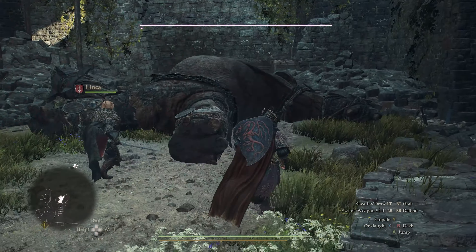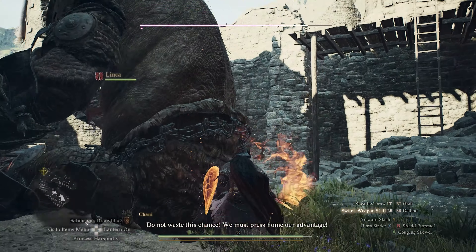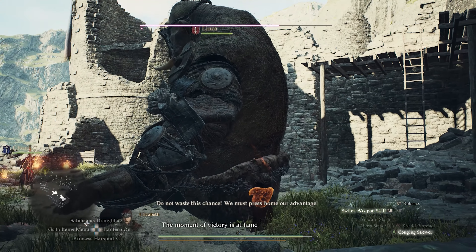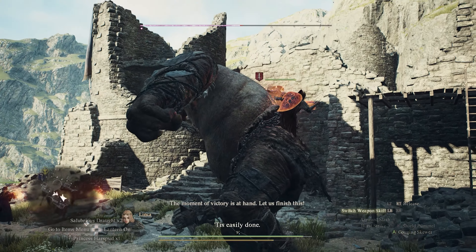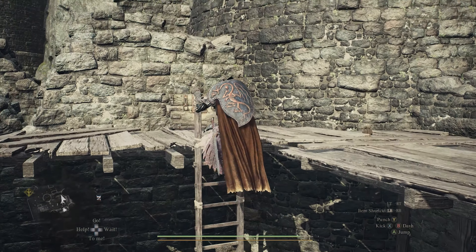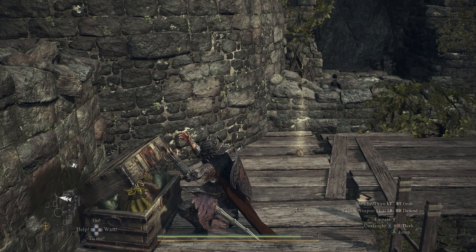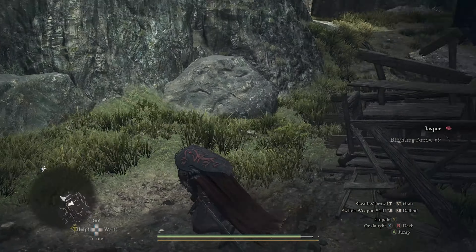Whichever route you choose, you are going to have to fight a Cyclops, because as you get to the top of this ruin you pass through a ruined castle with a Cyclops sleeping right in the middle. Take care of that Cyclops, and once he's dead climb up the ladder over the wall — the entrance to the World's End Cavern will be right in front of you.